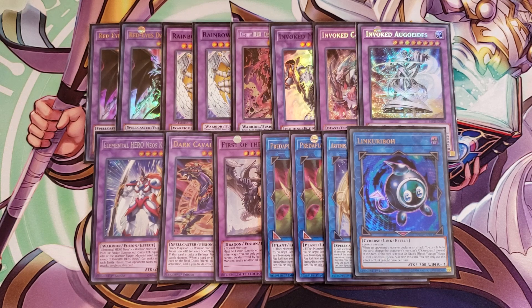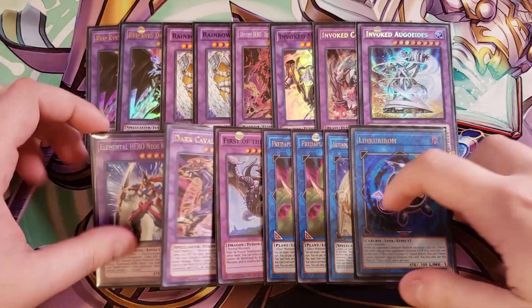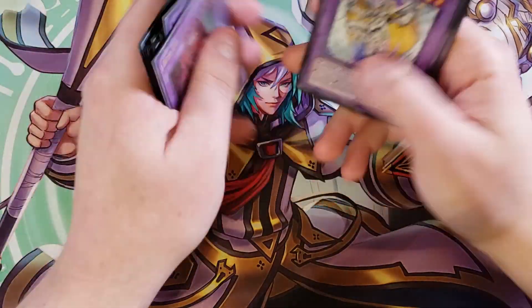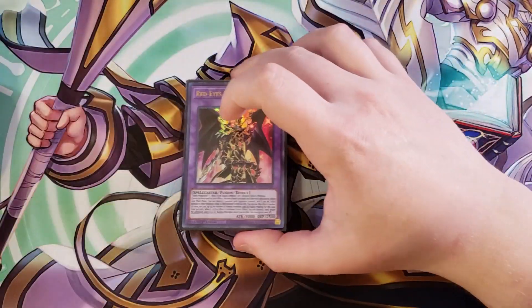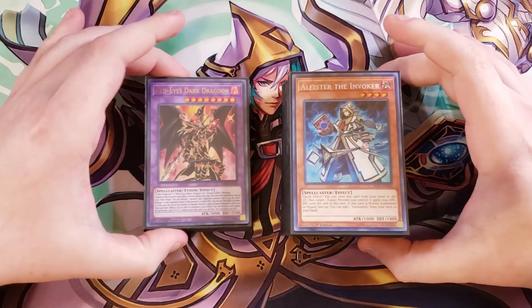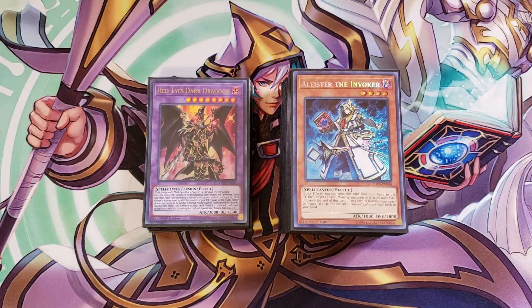That's it for the deck! It's a crazy deck — one of those 3:30 in the morning builds. It's super fun, works so well, and I'm so proud of it. It's insane how easy it is to summon all sorts of powerful boss monsters. You can summon a Dragoon and a Destroyer Phoenix Enforcer together, or a Makaba and Rainbow Neos, any combination of two per turn, then set a Necro Fusion and summon a third one next turn. I definitely recommend you guys give this a try.